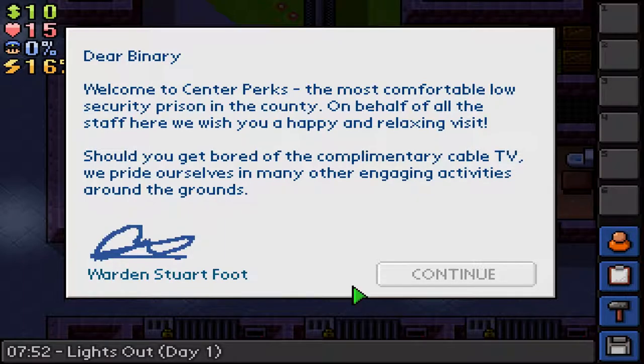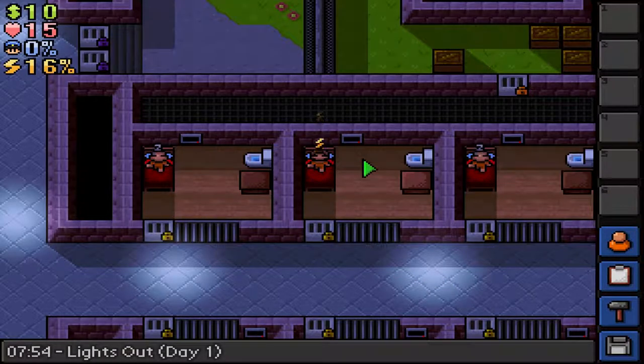I think we have a letter here. 'Dear Binary, welcome to Center Perks — the most comfortable, low-security prison in the country. On behalf of all the staff here, we wish you a happy and relaxing visit. Should you get bored of the complimentary cable TV, we provide ourselves in many other engaging activities around the grounds. Warden Stewart Foote.' We'll see about that.